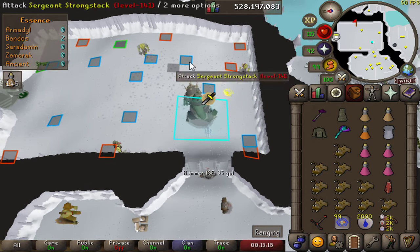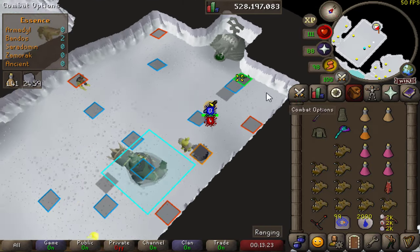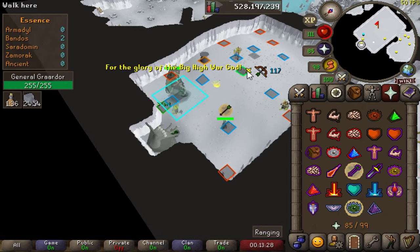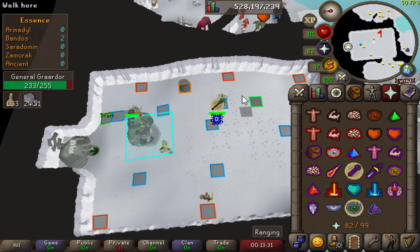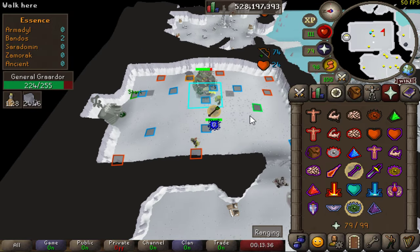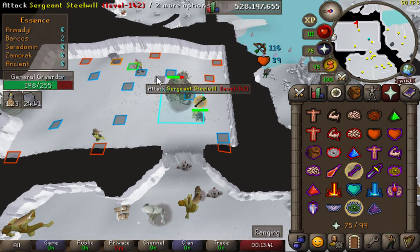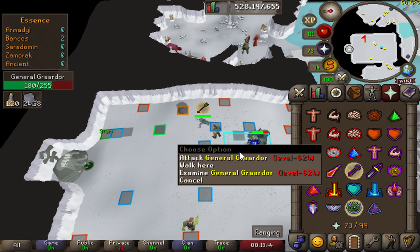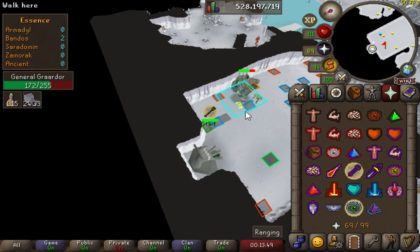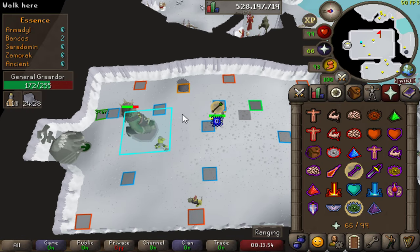Starting off, we're gonna run straight to that tile for the cannon, drop the cannon base down, and then as soon as you can, run here and hit it. Then run to this tile and carry on the cycle, just keep running. As soon as you hit, run to the next tile pretty much straight away, and the boss should path like this.